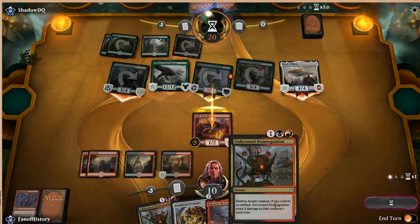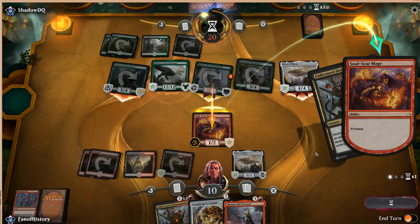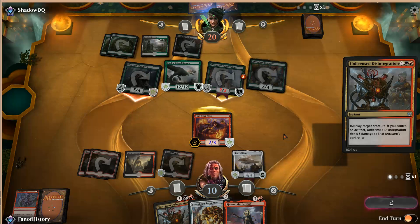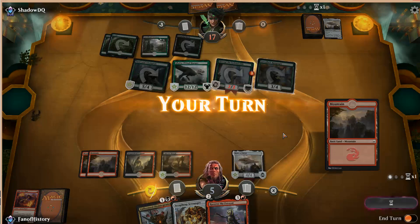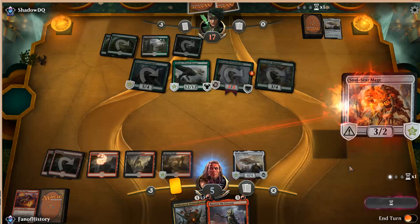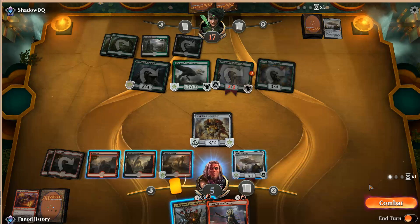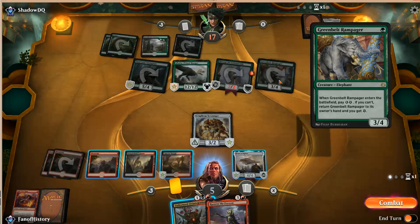And then I do my illegal stuff on him. The mage lives — naturally. I planned this. Oh, he didn't live — because death touch. Block with Heart of Kiran, kill Galta the Great — but I'm still dead, right? I still take 5 damage. That's a shame.